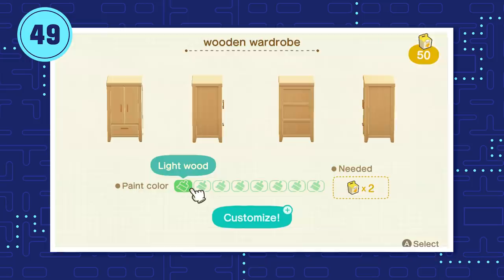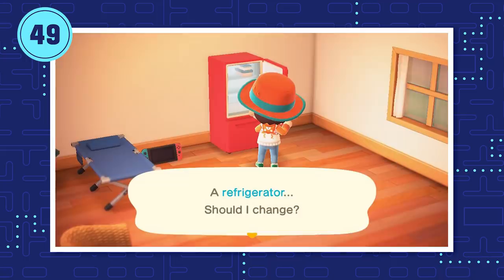Having a wand is great, but you don't need one to change your outfit on the fly. Just carry around a storage-type item, plop it down, and you'll be able to change your wardrobe right on the spot. Nothing beats taking your fridge to the beach to change into a bright red froggy suit.